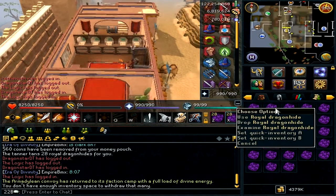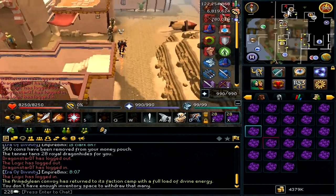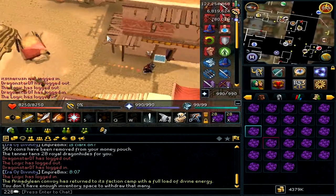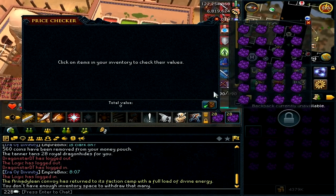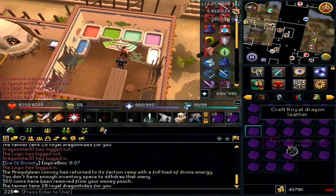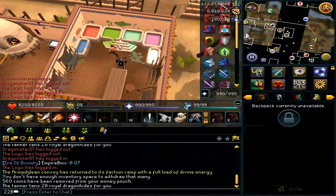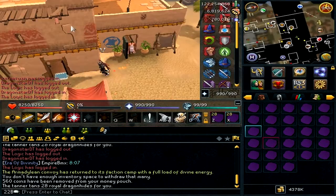What you want to do is get your 28 royal dragon hides, and you'll want some GP because it costs about 560 gp per inventory to tan all the royal dragon hides. Quick price check — you can see it's 170k. Then you just right-click tan hides, tan royal dragon leather. Price check after — it's 179k, so about 10k profit for that inventory.